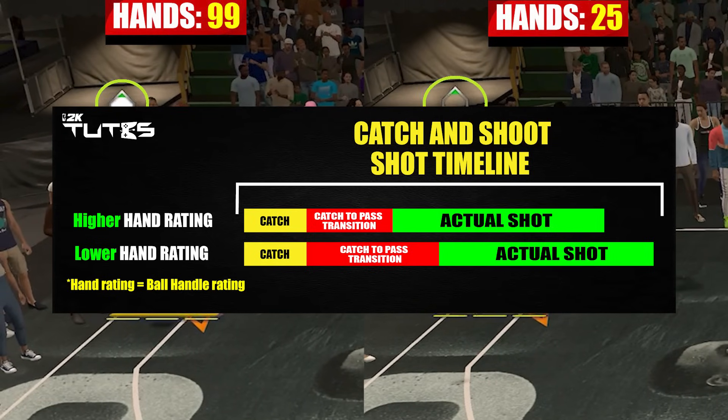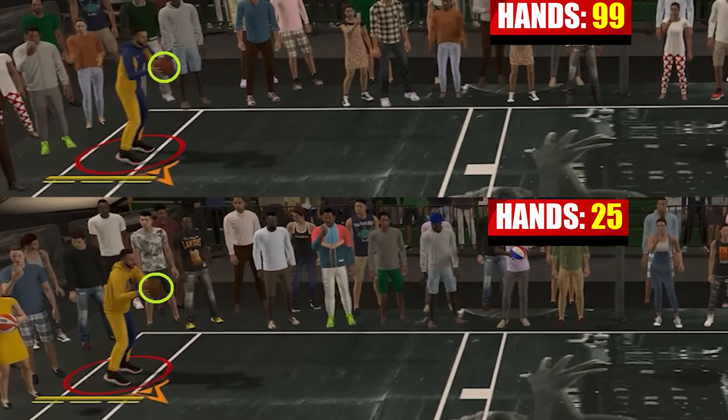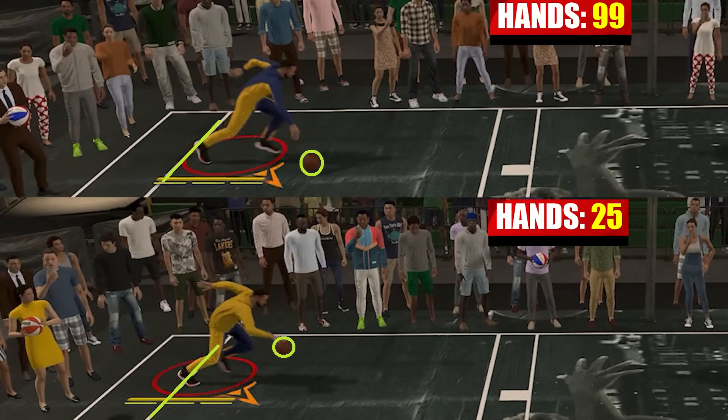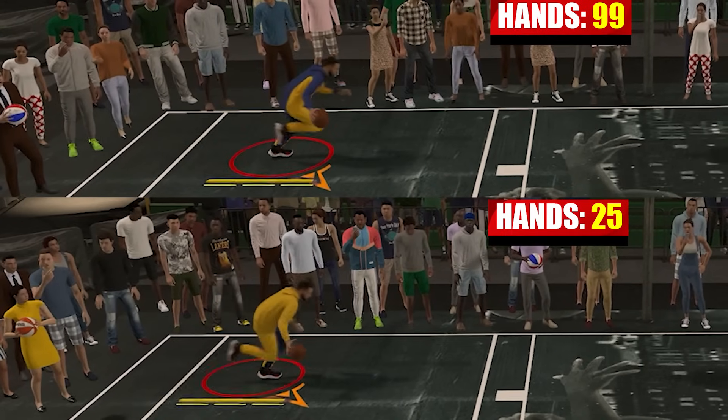The next function is pretty much the same thing — it makes the transition much faster as well, but this time it's for dribbling. I was already holding the left stick to the right, so the moment Steph caught the ball he exploded straight away. You can notice the one with higher hand rating is much faster. Basically, this rating gives you better transition from one move to the next when you catch the ball.